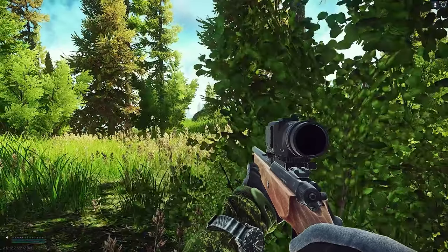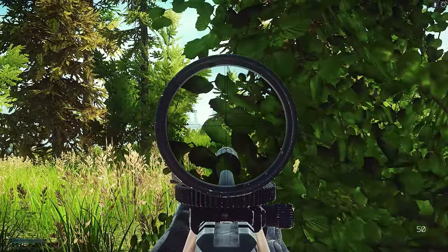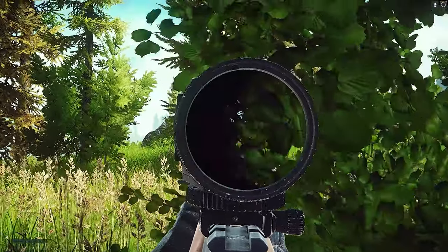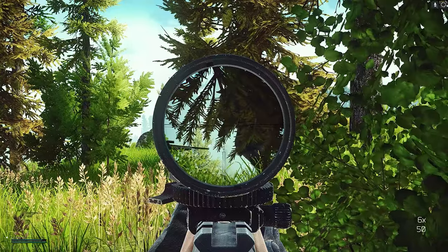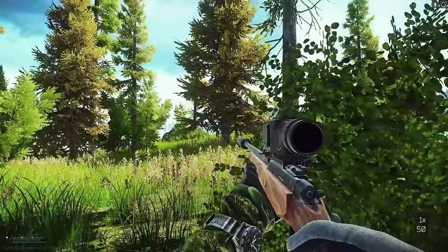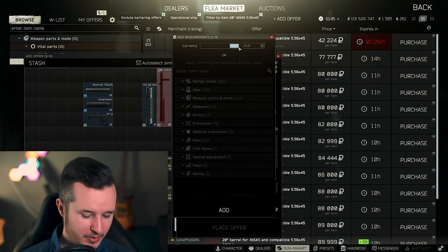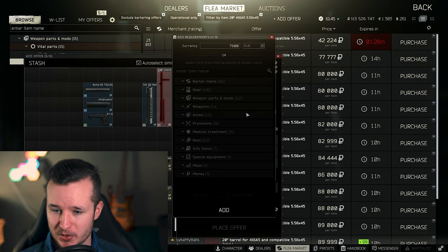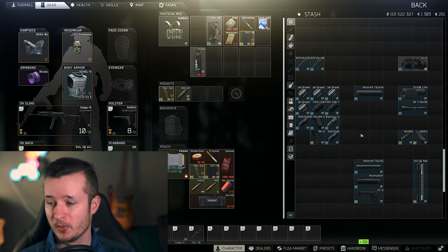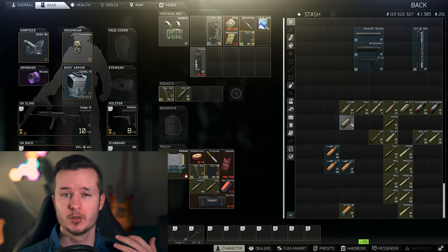I'm using bolt action snipers right now because bolt action sniping is very satisfying. As you can see, it takes a little bit to sell everything, but the money is incredible just by playing Tarkov. For example, a 20-inch barrel is 80k — because it's part of a meta build, that's why these parts are so expensive. You should take advantage of that with a certain knowledge, and that's why this method works all the time.